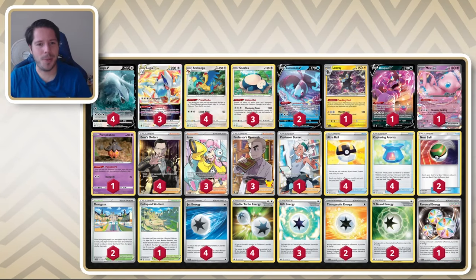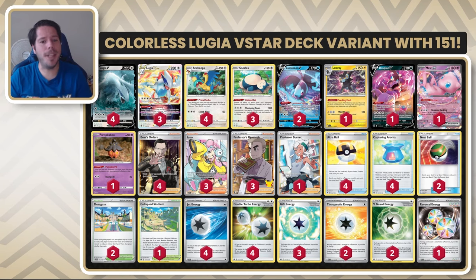Hello everyone and welcome back to a brand new video here at Table 1. Thank you so much for tuning in. We're going to be taking a look at Colorless Lugia. This version of the deck is an adaptation of the second place list from the Yokohama Champions League tournament. We are finally heading this weekend into Peoria Regionals, which feature 151 and Obsidian Flames, which means this version of Lugia is probably something you can expect to see a lot.